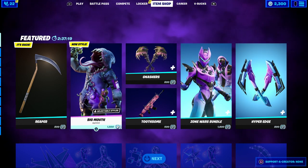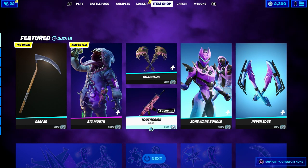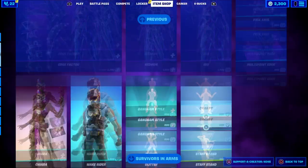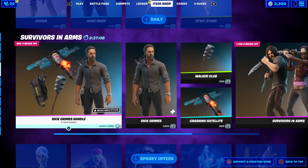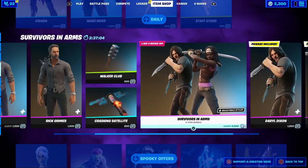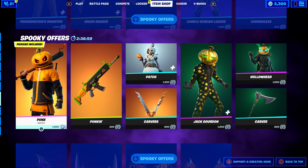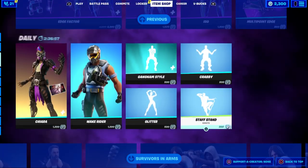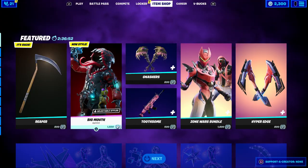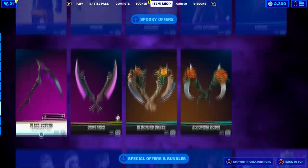I'm also going to be giving out some skins. If you guys want skins from the item shop — for example the Reaper, the Big Mouth, Rick, the Rick bundle, or the Survival in Arms bundle — I'm going to give them out as a gift. I'll add you and you just let me know what skin you want.